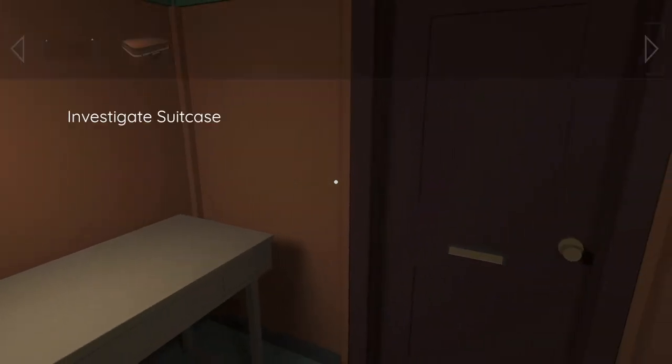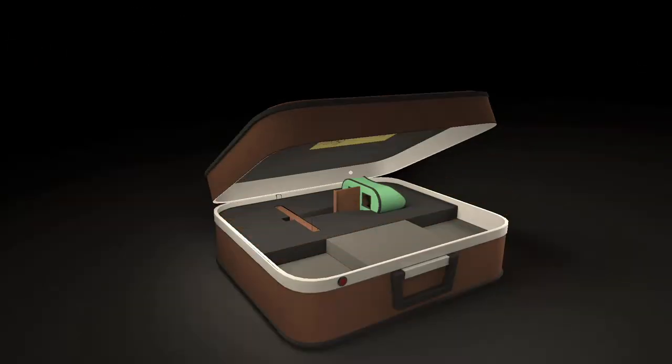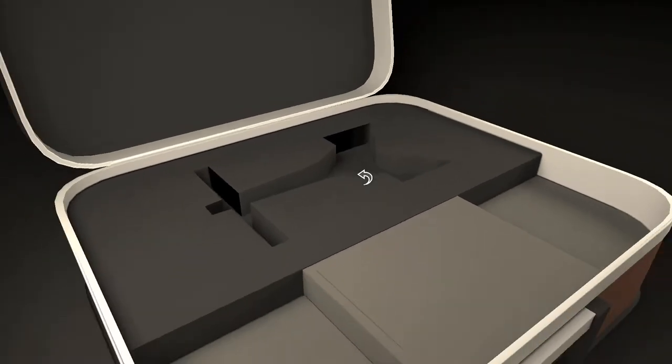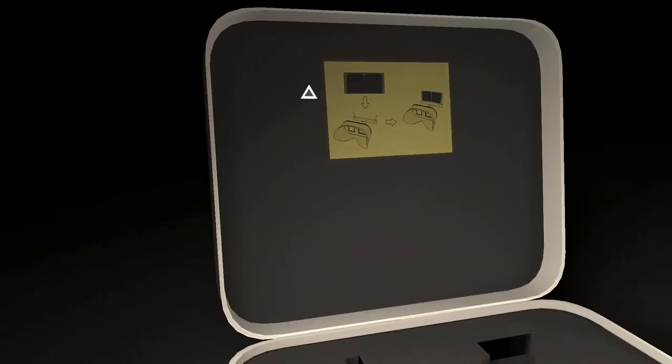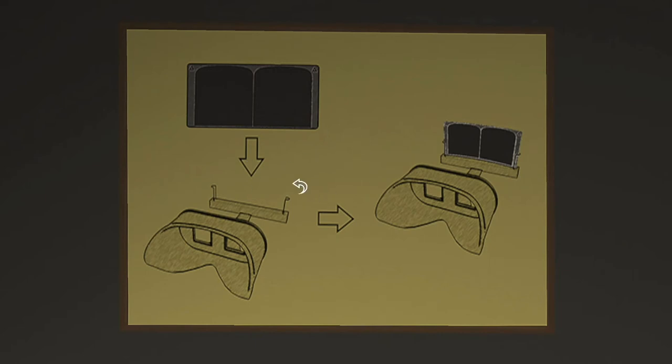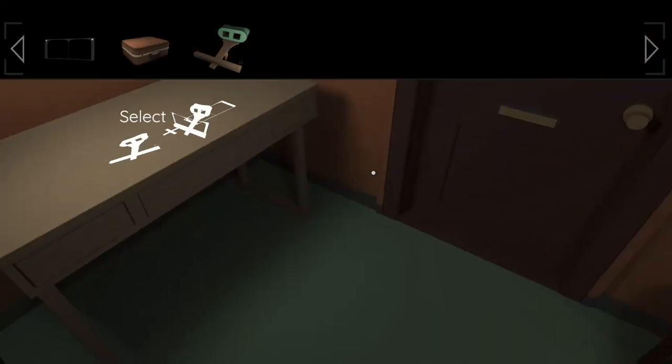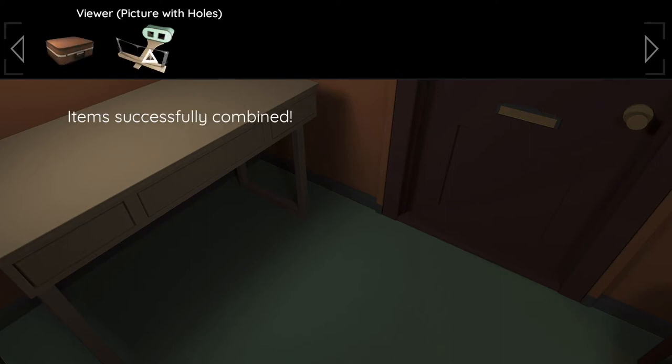Grab the suitcase, open it up, and grab the thing out. This is how you kind of put it together — go back, open up your inventory, click on your viewer, and combine it with the lens.